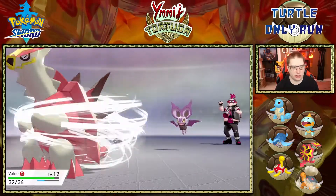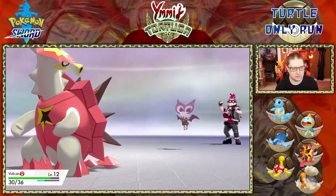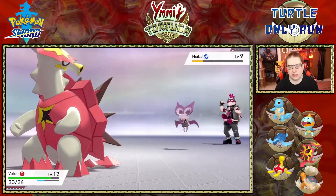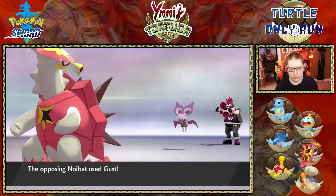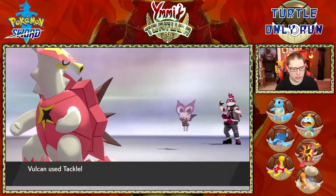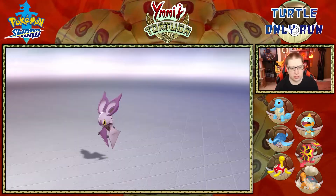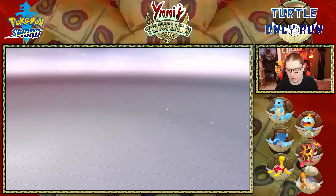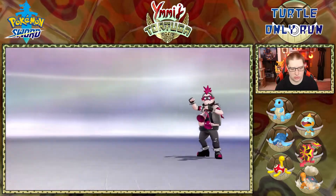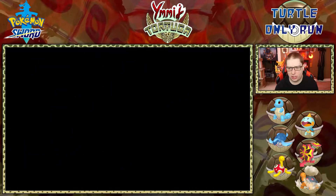We definitely need a nice dragon type move on Vulcan. We could win easily. Snapping out of confusion — let's go Vulcan! That should take care of the Noibat. Tackling is definitely the play. Niko goes to level 14, which is really cool. I trained a little off screen since Pokémon were level 14-15 in the grass.